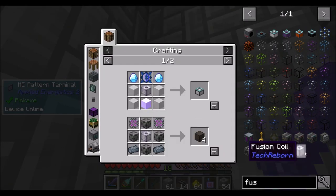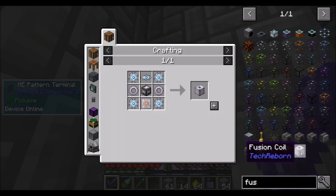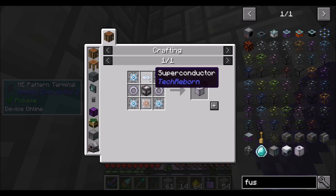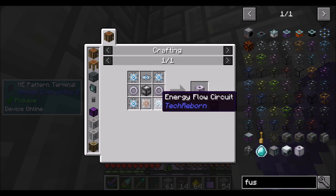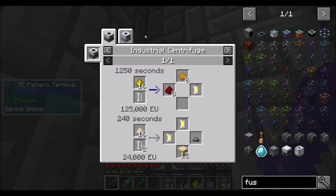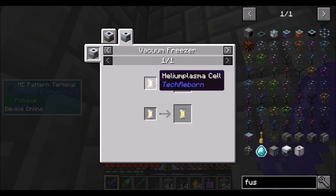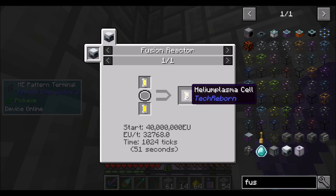So let's look at fusion. The fusion coil is a required component of the basic fusion crafting injector, which I need about eight of. And to make that, we need energy flow circuits, superconductors, neochrome heating coils, and advanced machine casings. I taught it how to make this, and I taught it how to make this. This thing I need helium cells for, and helium cells are made in an industrial centrifuge — which is what I'm working on right now — or in a vacuum freezer from helium plasma cells. But helium plasma cells, I think, are made in fusion reactors. So I'm going to hold off on those. You do make 32,000 EU per tick, so that could be fun for mass fab purposes.